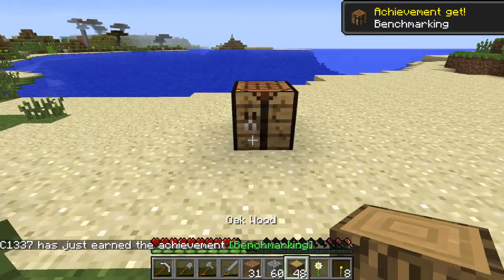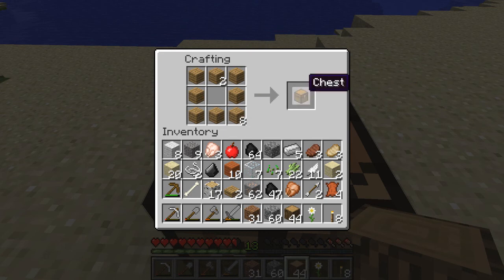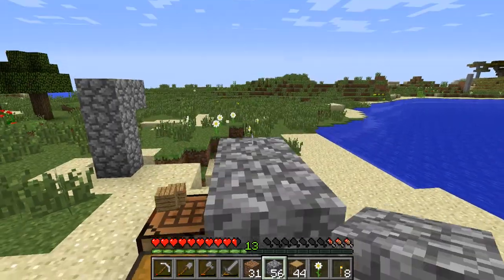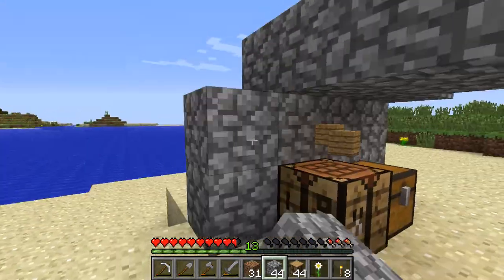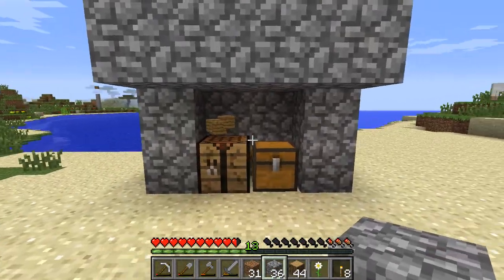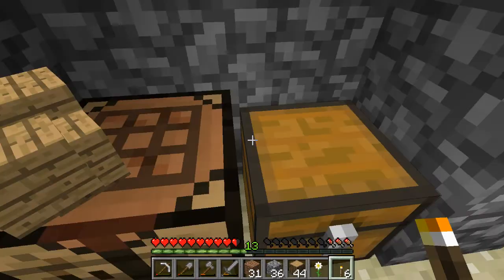It's a crafting table or a workbench, whatever you want to call it, to be honest. So we're going to need nine oak wood planks to make one chest. There we go, put the chest right there. Maybe put some cobblestone over it. Put some torches here. Now, this isn't really safe from mobs or anything, but it looks cooler than just a workbench and a chest sitting next to each other.